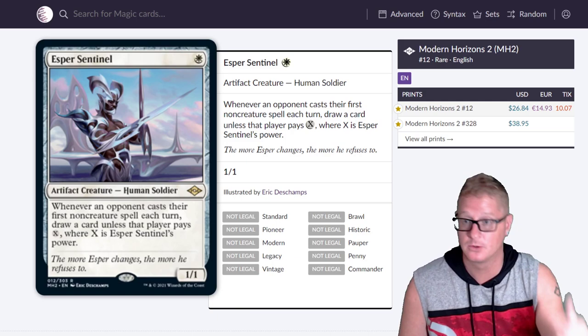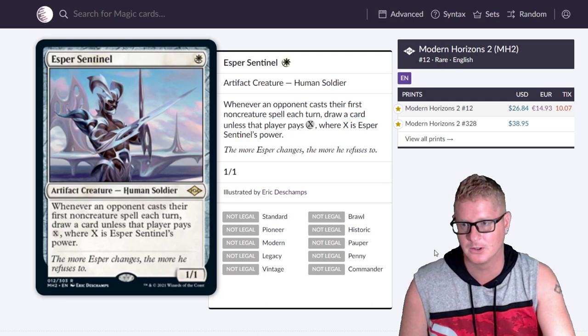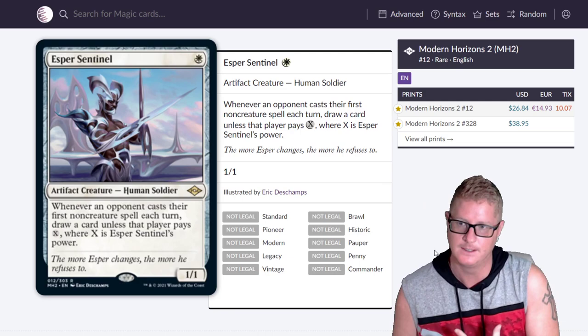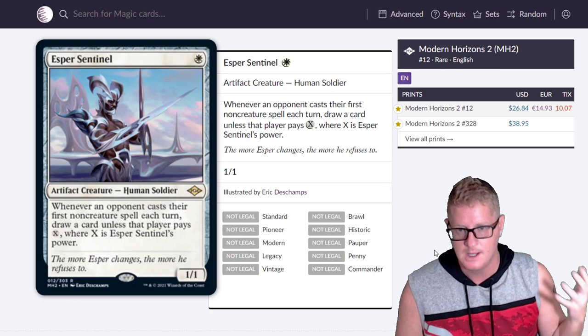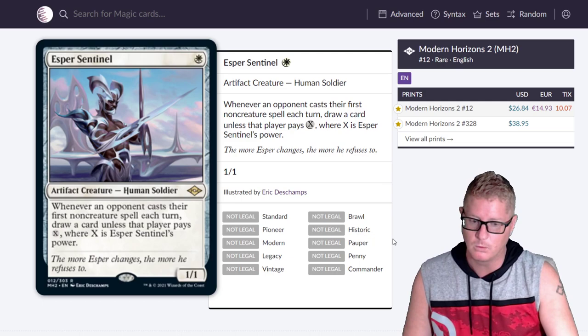Then we have Esper Sentinel — Human Soldier, 1 drop, with sweet-looking armor. Whenever an opponent casts their first non-creature spell each turn, draw a card unless that player pays X, where X is Esper Sentinel's power. Card draw in white — they're slowly creeping it in. I'd love to see white be strong in magic again. The problem with white has always been card draw, and Wizards is finally doing something about it.